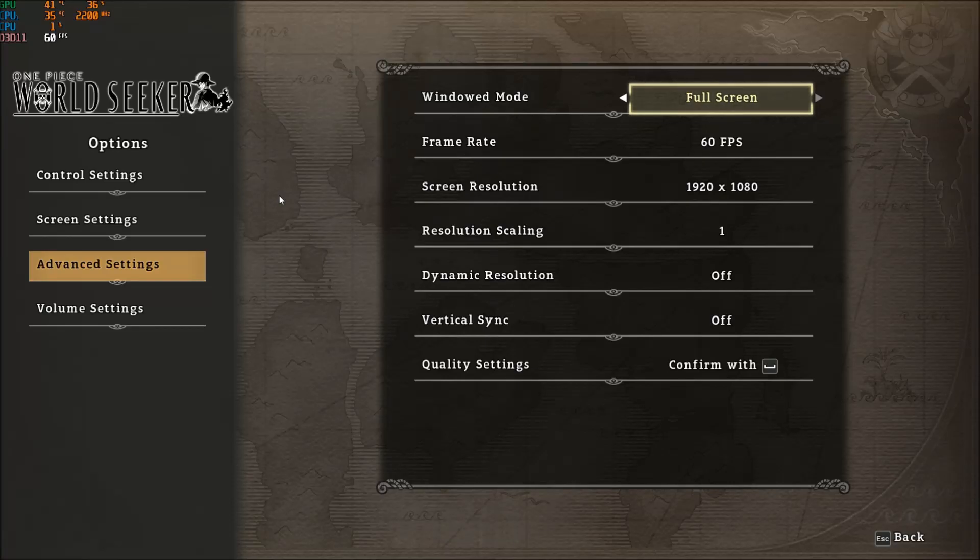Hi everybody, this is Kefren, your favorite French Asian. Today I'm going to show you how to boost your FPS in the new One Piece World Seeker game. You don't have a lot of options in this game honestly — everything you see inside the game you will see in your config file, so no magic tricks to gain random FPS there. Also, the game is currently locked at 60 FPS, so you can't go further than that.